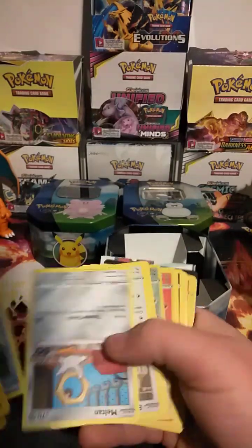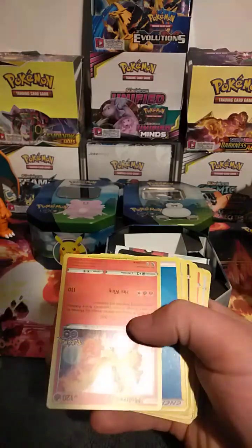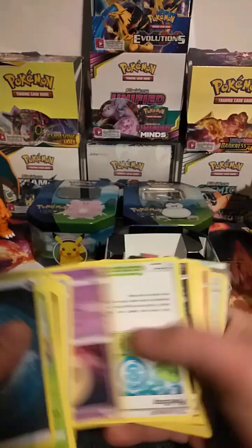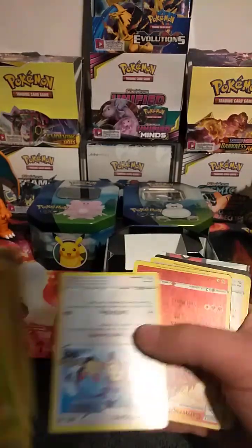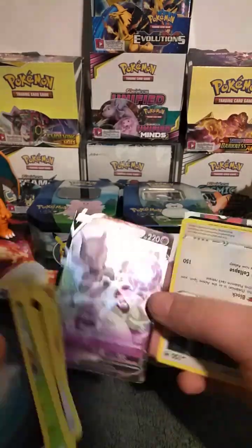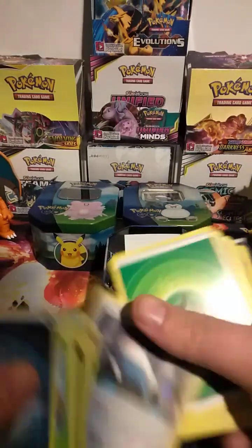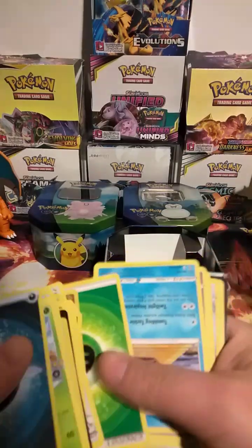I've pretty much just opened them up and chucked them back in. Decent Moltres there. Oh look, we've got a Mew2V — I'm probably at about seven or eight of them already, but I'll still take it. We've got a Snorlax Hollow.